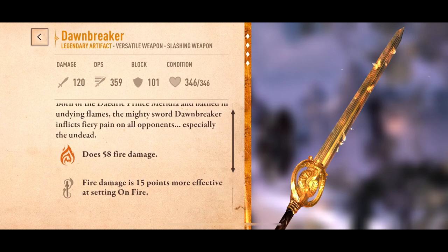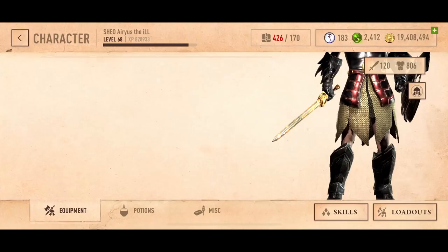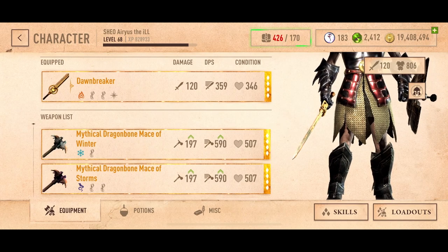You use these things on wights — dude, goodbye. Born of the Daedric Prince Meridia and bathed in undying flames, the mighty sword Dawnbreaker inflicts fiery pain on all opponents, especially the undead. Beautiful, just beautiful.